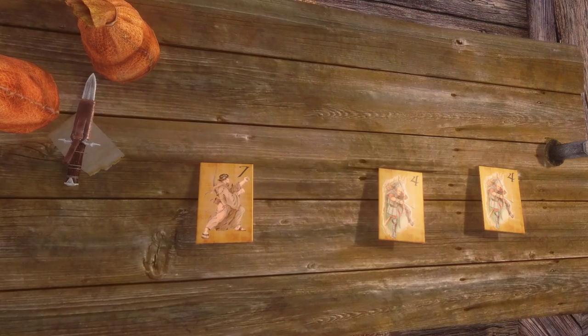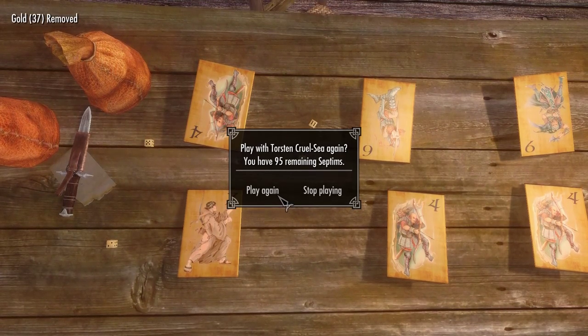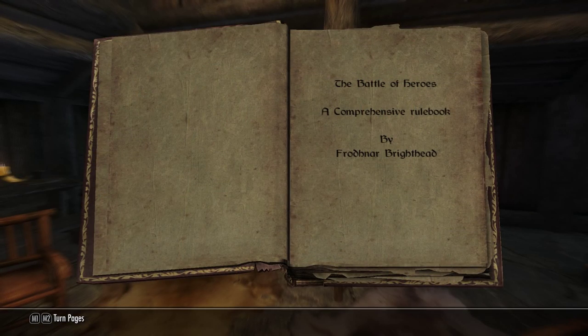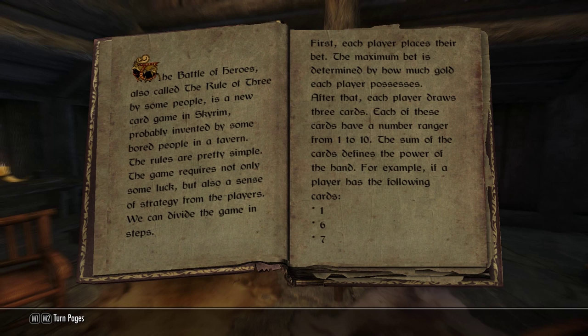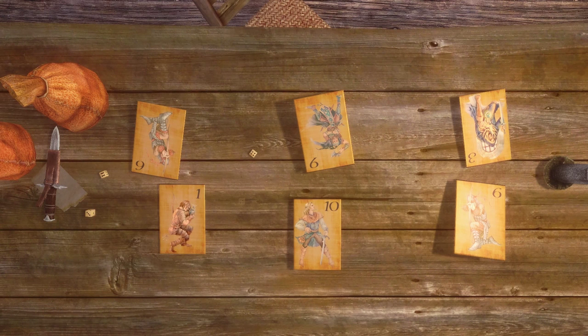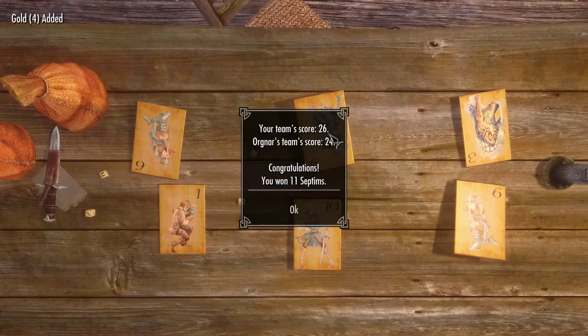If somehow a triple triad inspired game from Final Fantasy was added it'd keep us busy for dozens of hours. We also really appreciate the smaller touches, like how the other player will occasionally say something, cough or make noises, so it actually feels like they're sitting there with you. Maybe that could even be incorporated into the cheating system, so hearing the other player take a drink mid-game means you have a few seconds to swap out a card.